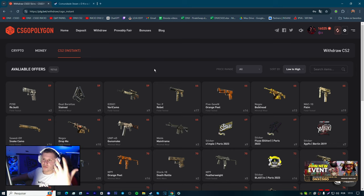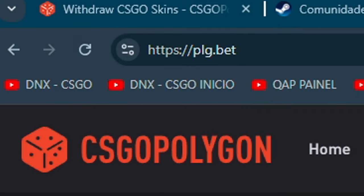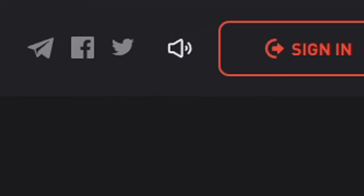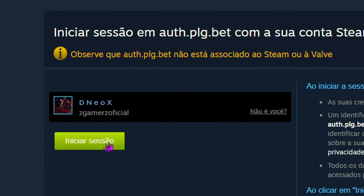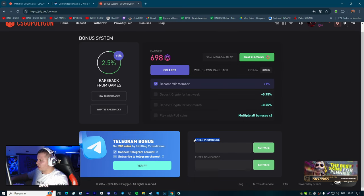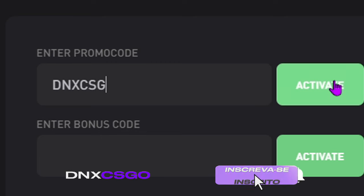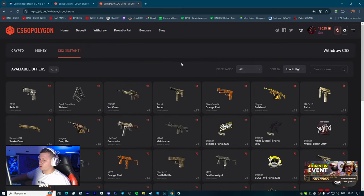Se você não tiver Prime no Counter-Strike, talvez não vá ganhar tanto saldo. Mas se você tiver o Prime na sua conta, você vai vir aqui no plg.bet. Você vai entrar, fazer login — tem o Sign In. Vai clicar em Sign in to Steam pra logar na Steam, não tem muito erro. Após isso, vocês vêm em Bonus User e entram em 'enter promo code' — o promo code é D-N-X-C-S-G-O. Quando você utilizar esse promo code, vai ganhar 4 a 5 dólares — isso é 4 a 5 mil coins, dependendo se tiver o Prime. Eu recomendo que você tenha o Prime pra usar o cupom, porque vai ganhar bastante saldo.